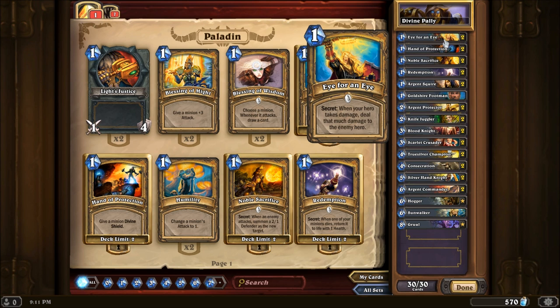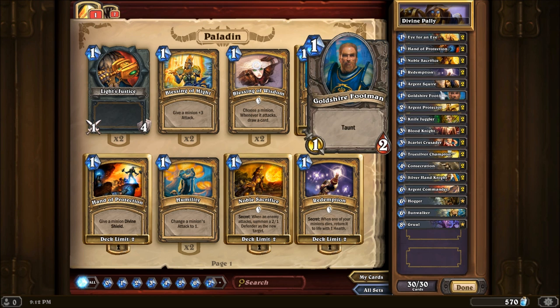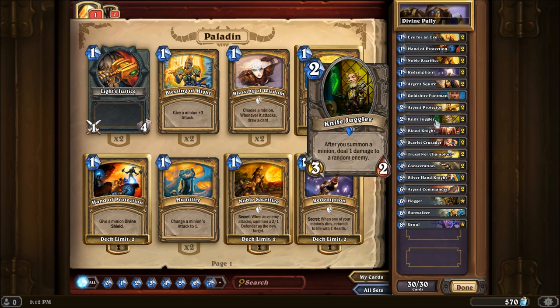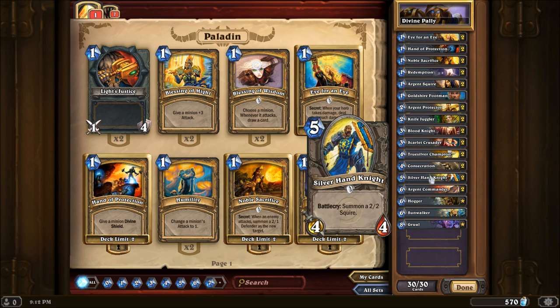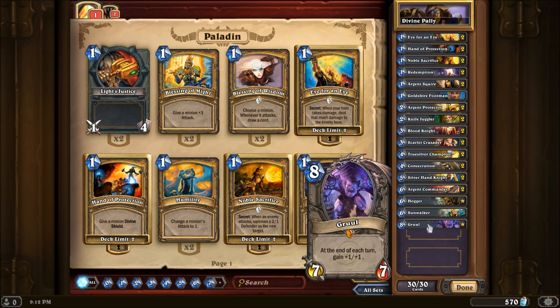We've got Eye for an Eye for the secret to reflect damage back to your opponent. Hand of Protection to give one of your creatures Divine Shield. Noble Sacrifice to give yourself an extra blocker. Redemption to return a minion back into play with one health. Early game creatures include the Argent Squire with Divine Shield, a 1-1. Goldshire Footman, a 1-2 with Taunt. The Argent Protector — two mana for a 2-2, and when you drop him you give a friendly minion Divine Shield. The Knife Juggler, which combos very well with the Reinforce hero power. The Blood Knight, which can absorb Divine Shields to become very strong. The Scarlet Crusader. The True Silver Champion, a very effective weapon. Consecration for mass damage. Silver Hand Knight gets you a 4-4 plus a 2-2. The Argent Commander with Charge and Divine Shield. Hogger that summons Taunt creatures. The Sunwalker, Taunt with Divine Shield. And the Gruul, a 7-7 that gets plus 1/plus 1 at the end of every turn.